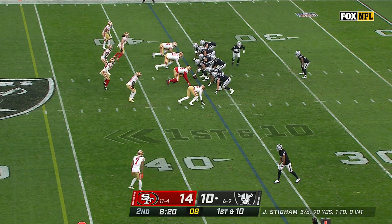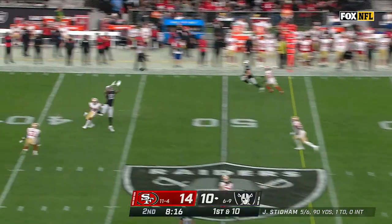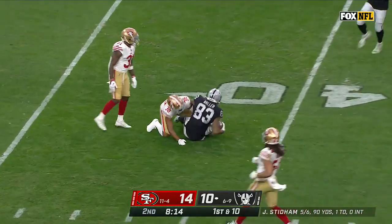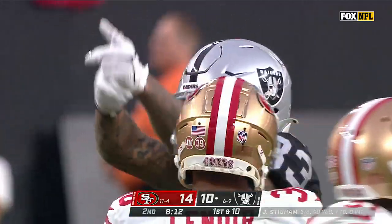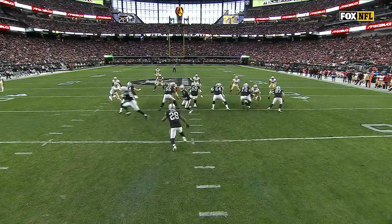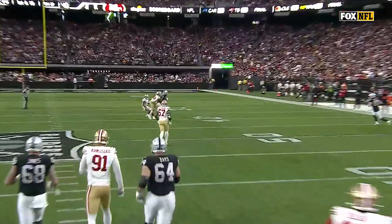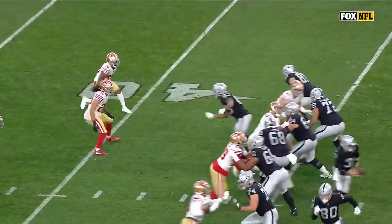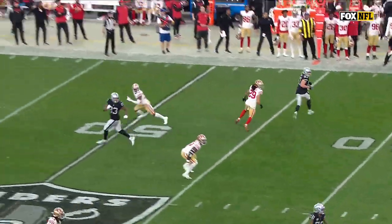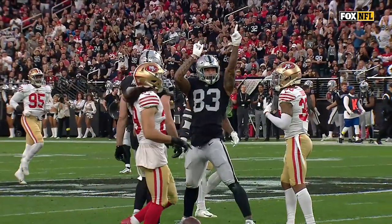First down and 10 at the 37. Stidham off the play fake, pressure coming — Stidham throws — oh, we're going up to get it! Darren Waller climbing the imaginary ladder and yanks it down at the 39. Look at him — quick play fake and there goes Waller. Perfect landmark, right up the inside edge of the numbers. Splits the defenders and knows he's gonna have to go upstairs — has no fear at all.